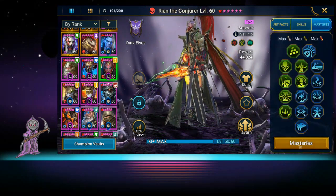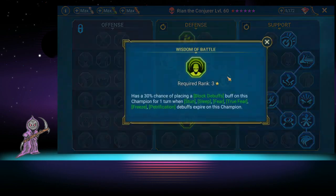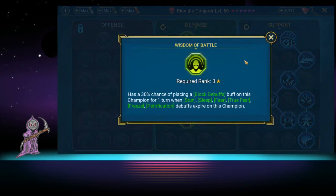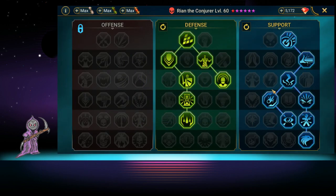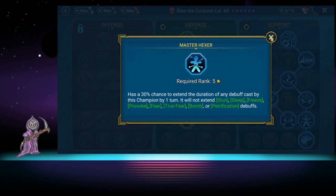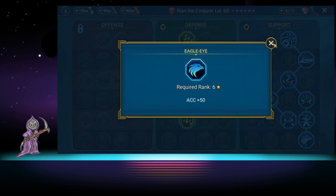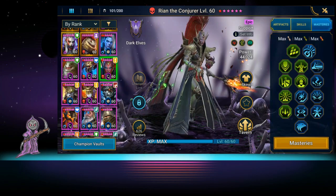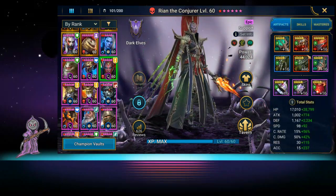For masteries, we did an almost seal-type defensive build. She has a 30% chance of placing block debuffs on herself for one turn when a buff expires, some damage-reduction defensive stuff, and a ton of accuracy. She has a 30% chance to extend the duration of any debuff cast, a 5% chance of increasing debuff placement chances, and we gave her 50 accuracy so she actually lands her skills and gets those weakens.